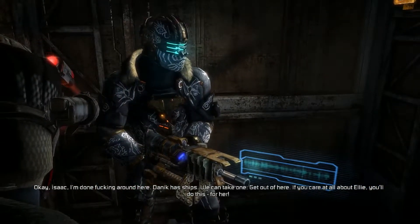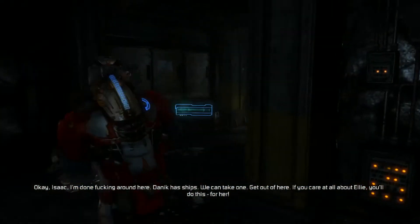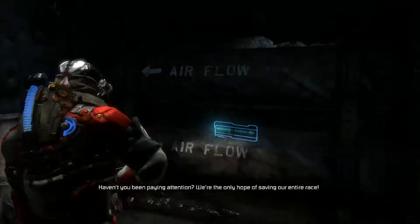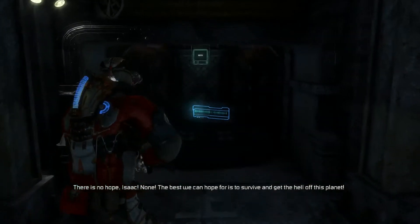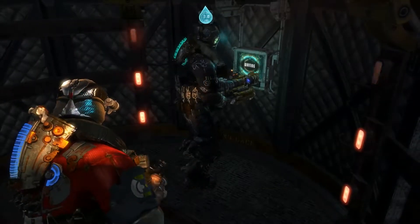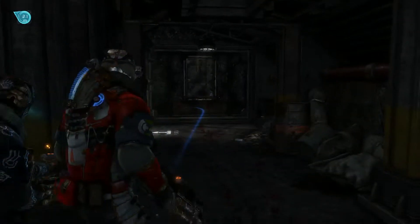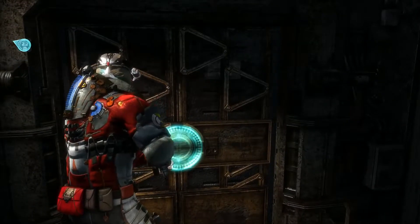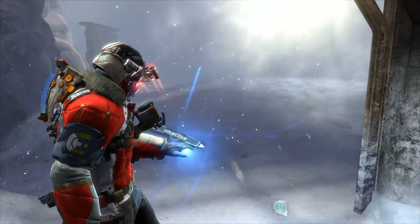My loot sense is working. Isaac, I am done. Down here — Danic has shifts, we can take one. Get out of here. If you care at all about Ellie, you will do this for her. We are the only hope of saving our entire race. There is no hope, Isaac — the best we can hope for is to survive and get off this planet. Hold on — I forgot to change the optional mission. We were just here — it played the same little intro for these hunter creatures. The first time we came down here we did the same thing. I forgot to change the mission — this is why my mind was saying we were doing something wrong.